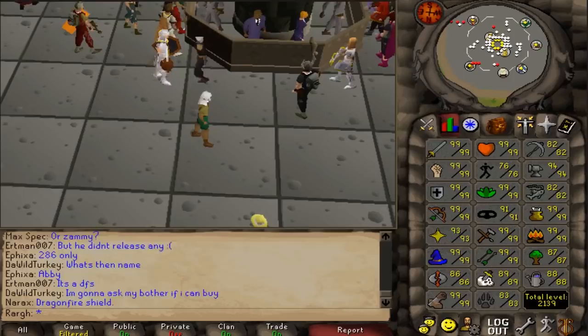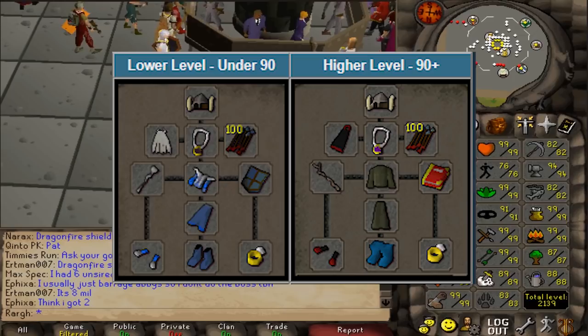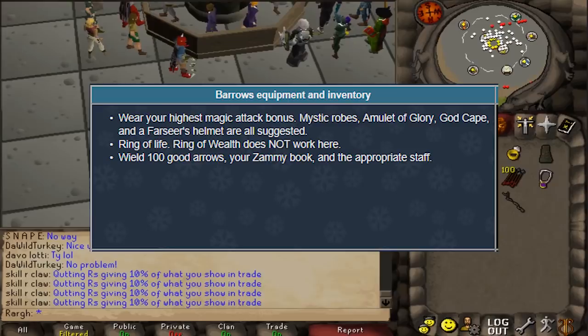The next part of this guide is your inventory and worn equipment. It breaks it down into two sections: lower level, which is under 90, and higher level, which is 90 plus. Right off the bat I find this kind of weird because it's assuming that higher levels are richer, which in most cases is true, but a lot of this stuff you could wear at under level 90. The guide suggests Mystic Robes, Amulet of Glory, God Cape, and a Farseer Helmet for maximum magic attack bonus.